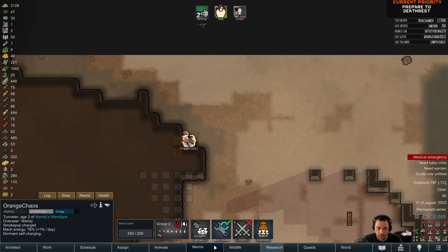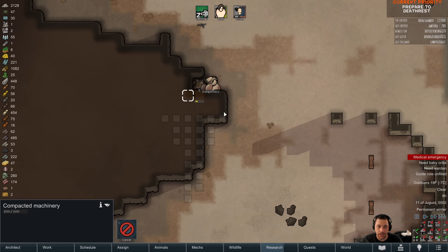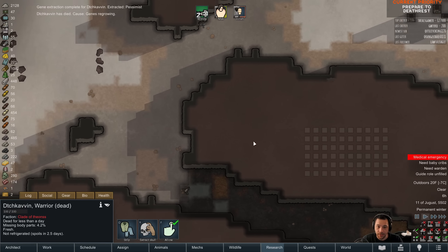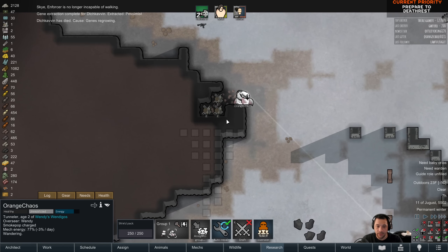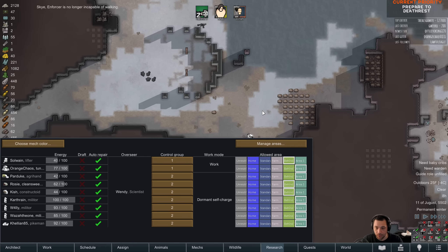So see how I can sort of control Orange Chaos? I could control mechs even if I am in death rest by manipulating their scheduling and their control groups — or allowed zones and control groups. So I paint the zone, I tell Orange Chaos to go to Area 1, I tell Orange Chaos to work, and that means Orange Chaos will fight in Area 1.